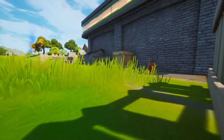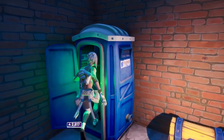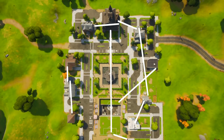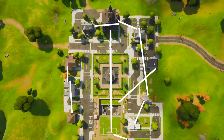Previously in Pleasant Park there was a teleporter going from the gas station all the way over to the bridge. That's still here, but they've added a ton more. There's pretty much a teleporter in every single building, so you can rotate around this POI really quickly. You have to be really careful using these though, because if someone's camping on the other end, that's a free kill for them.